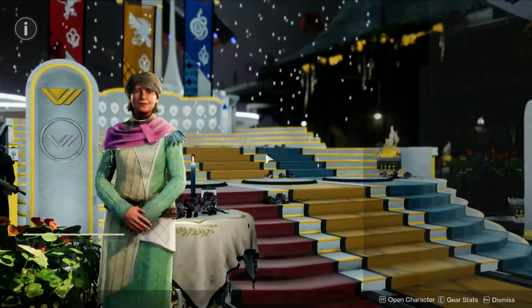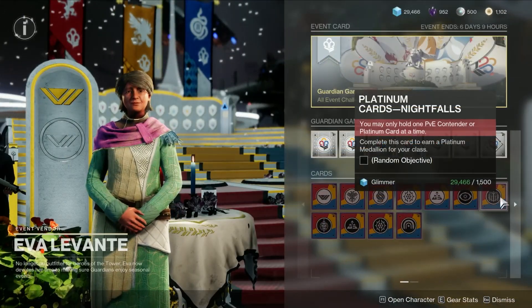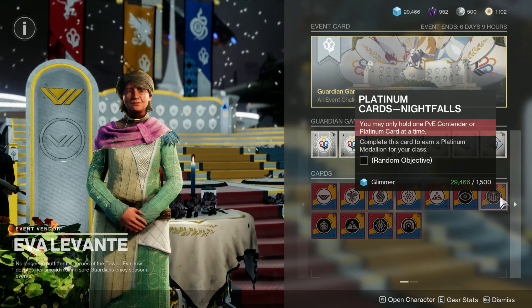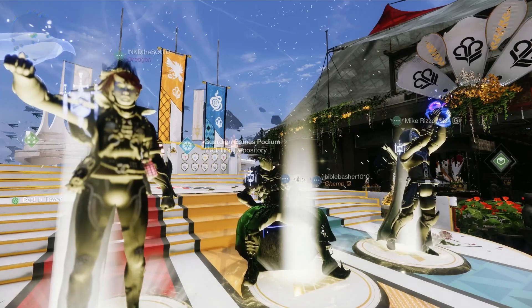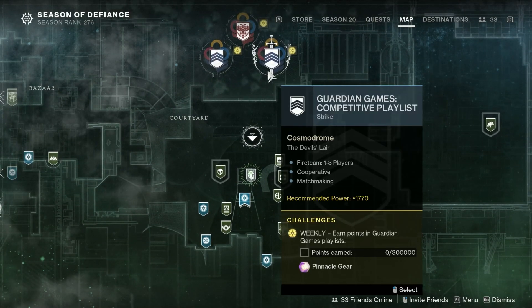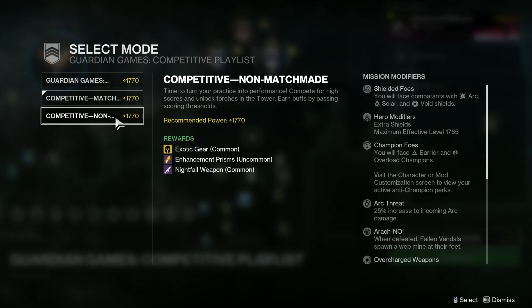For this, the first thing you're going to want to do is head to Eva Levante in the Tower and grab yourself the Platinum card for the Nightfalls. Once you've got this, you're going to want to team up with one or two friends, preferably one though, as you'll be able to coordinate a little bit better. Then fire up the Guardian Games competitive playlist and select the non-matchmade version. This way there's less chance of a random player messing things up for you.